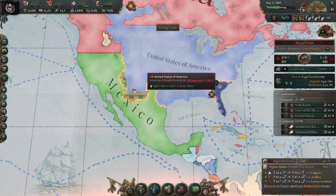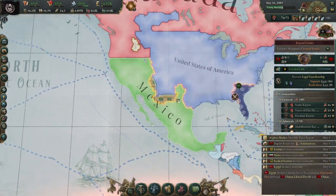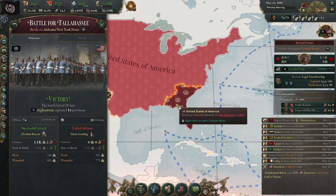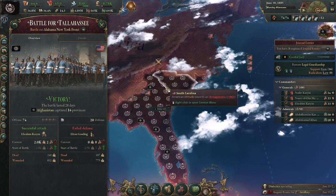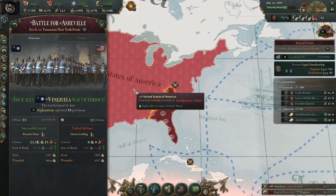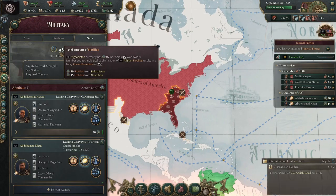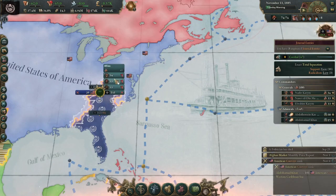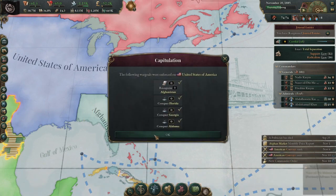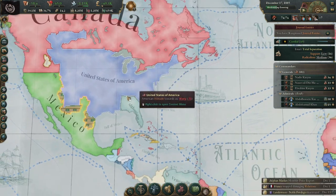Trench infantry captures less territory when it wins an attack, so if we can hold what we have we should be able to cap them and win without conquering all of America. My troop composition is skirmish infantry, shrapnel artillery, and field hospitals. The Americans only have 20 battalions on this front against my 100. The rest of their troops are apparently in Mexico, where the Russians are also fighting them. The United States has capitulated to Afghanistan — we now own Georgia, Alabama, and Florida.